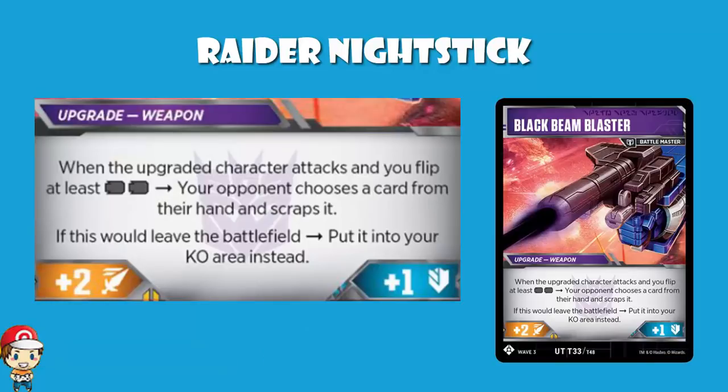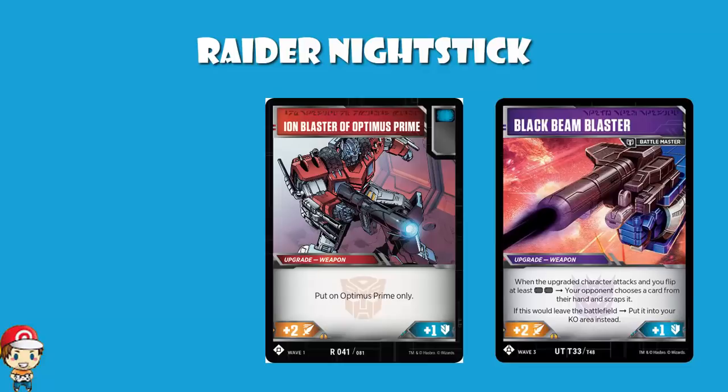So what does it do? It's a weapon that gives you plus two attack and plus one defense. And when you attack and flip at least two black icons, your opponent chooses a card from their hand and scraps it. This reminds me of Ion Blaster of Optimus Prime, because we're helping with both the attack and the defense. Ion Blaster of Optimus Prime has plus two attack and plus one defense — which makes sense, because generally at least back in wave one, the average attack was double the average defense. This can go ahead and be put on absolutely anything, unlike Ion Blaster which was restricted to Optimus Prime.